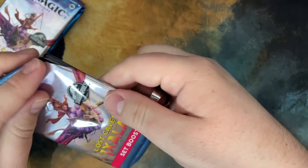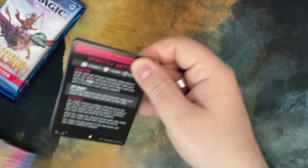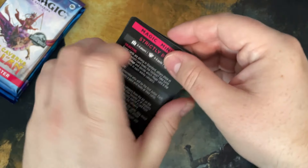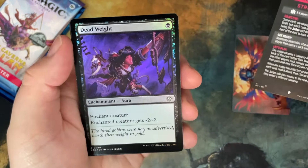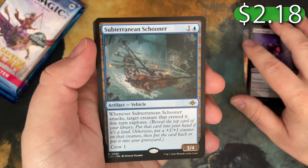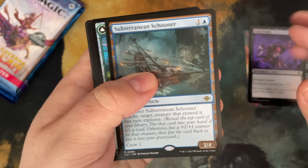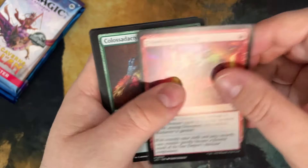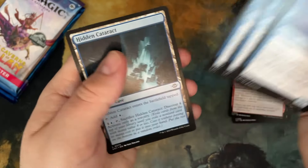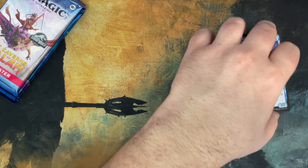Lost Caverns of Ixalan Set Booster. Could get a list card — doesn't look like it. Apparently the minigames are in the front, and foils in the front too — these must be backwards ones. Subterranean Schooner. Interesting. I'll be completely honest with you, I only know like some of the real good hits. I don't really know all of them from these sets. It's funny because I've watched a bunch get opened, but I thought I was going to be excited for the set — I just wasn't that excited.